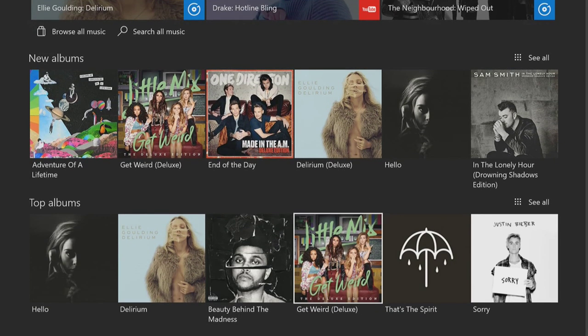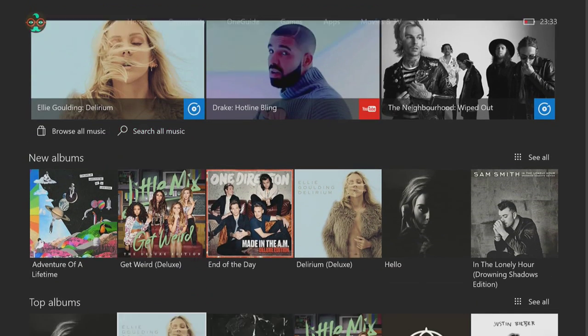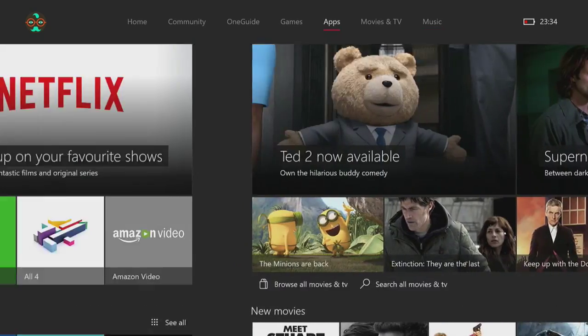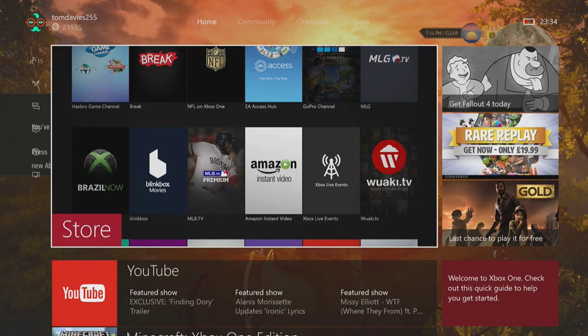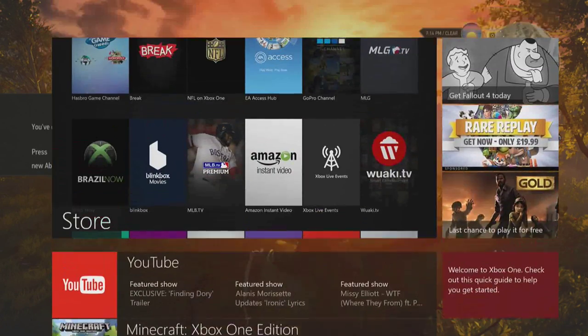The Music section is also always updated according to the Xbox site — all different albums and songs. I don't personally use it much since I use YouTube and Spotify. One other thing — the battery symbol is now at the top corner instead of on the side, which is much easier for me to glance at.